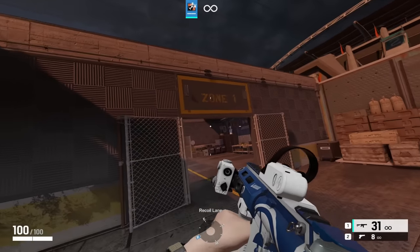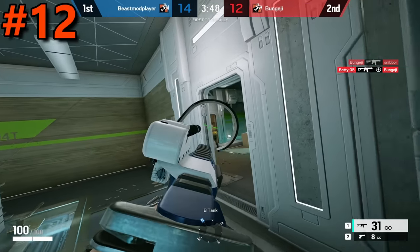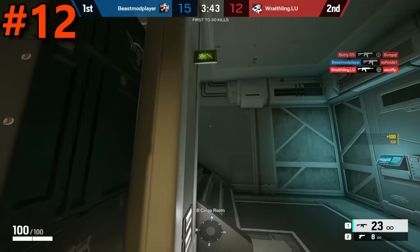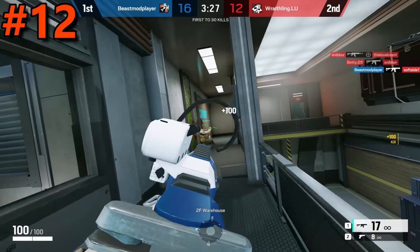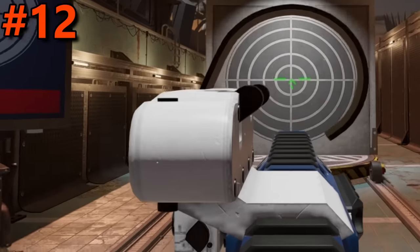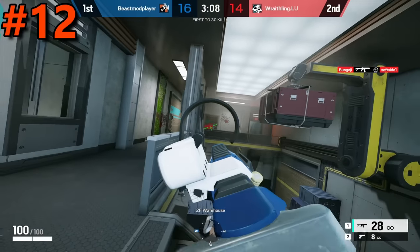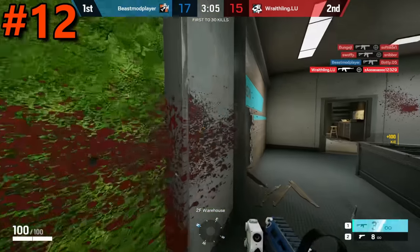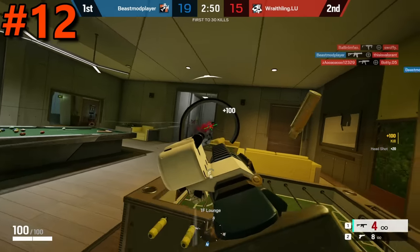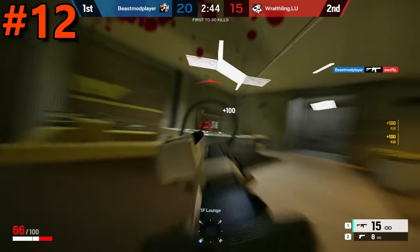Coming in at the 12th position is the Reflex B, or the Russian reflex. I know this is a controversial placement, but the reason I'm placing it this low is because it really comes down to whether you like the reticle. This sight is extremely clean when it comes to housing — it's small and doesn't cover a significant portion of your screen. The only thing really covered is the left side, but the top and right side are completely clear, making it probably one of the best housings in the game. However, this ranking simply comes down to personal preference — I really do not like the reticle.